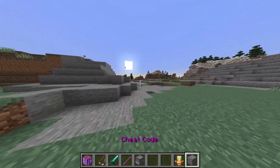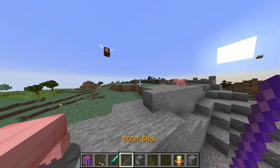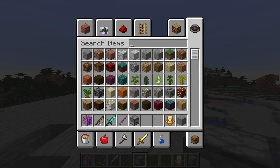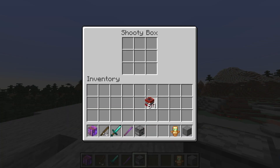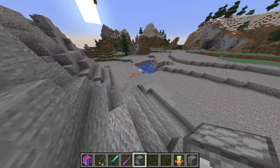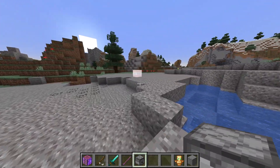The framework also allows you to store inventories inside of items. For example, the shooty box is a handheld dispenser that will shoot anything you put in it. If I grab some TNT and shift-right-click, there's TNT inside the shooty box. I can reclaim it at any time, and I've set it up so that it shoots the TNT.